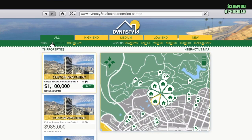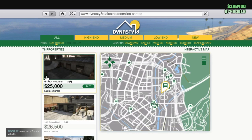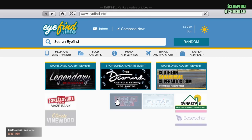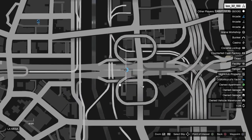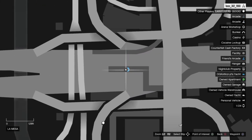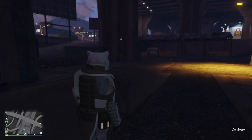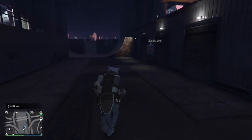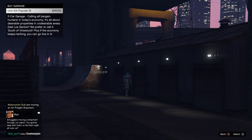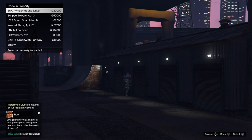Go to Dynasty 8, view property listings, and sort by low to high. You'll see the first garage listed: Unit 124 Popular Street, which is exactly 25 grand. Select it, hit get directions, and return to the map. I'll show you where it is if directions don't load. Once you get to the location, you should be underneath a freeway. Come to the garage-for-sale sign and hit right on the D-pad to purchase it. Once done, you'll get a notification on the top left. Select Unit 124 Popular Street and place it in your 6th property slot.